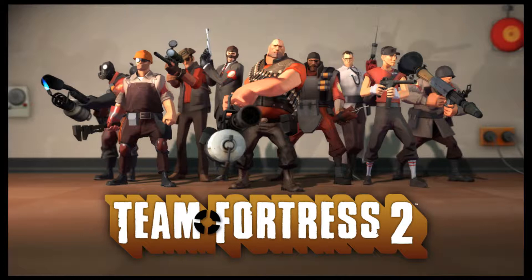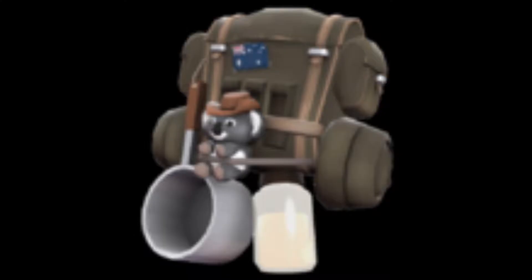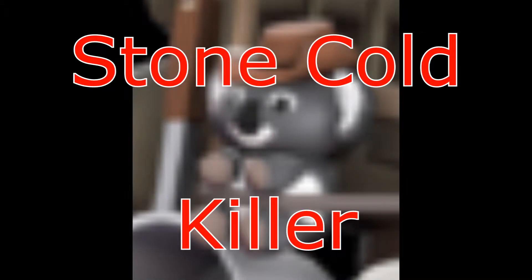This time we're moving on to Sniper, and we have a secondary — it's the Cozy Camper. It is actually a backpack that sits on your back, like all backpacks do. It looks really awesome. It has the Australian flag, of course, because Sniper. You have a nice little stainless pot, a thing of Jarate, and more importantly, look at the Qualibeard! Oh my god, he's so cute!